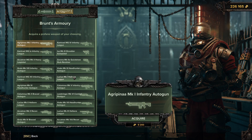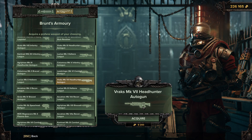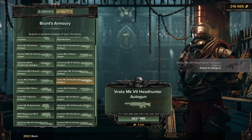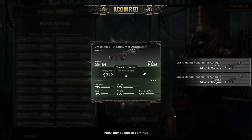If there's nothing good in the requisition tab, go to Brunt's Armory where you can craft any weapon at base rarity. For example, I really like the headhunter autogun - three-round bursts, accurate and powerful. It costs 9,200 auto dockets to craft one, and you get random modifiers. I got 71 damage and 60 mobility - not great but not terrible.